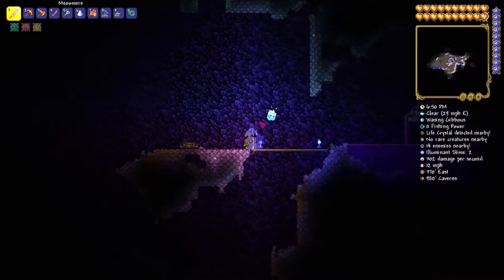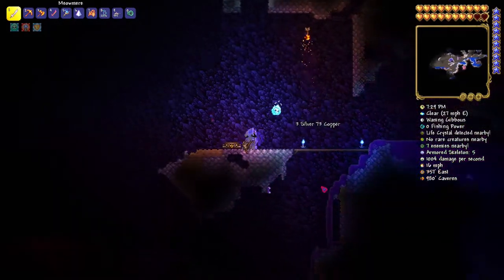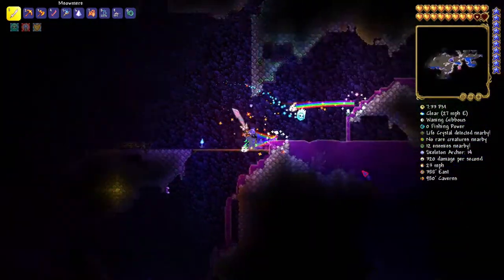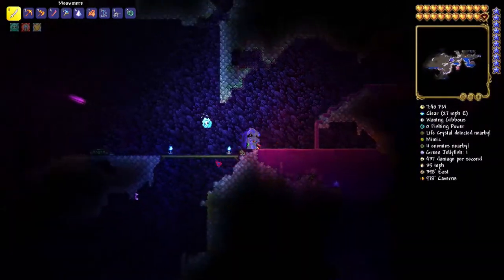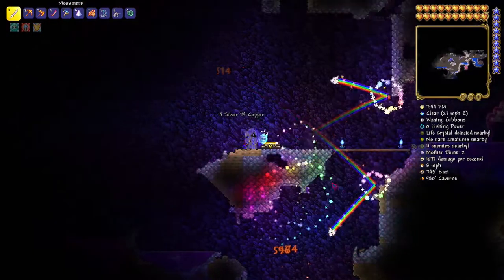You want to be underground in the hollowed area and just kill lots of things — there's really nothing to it other than having to kill many mobs. You can even set up traps or farms too. I just didn't have the time to set up a farm — I just wanted to show you how to find Soul of Light.